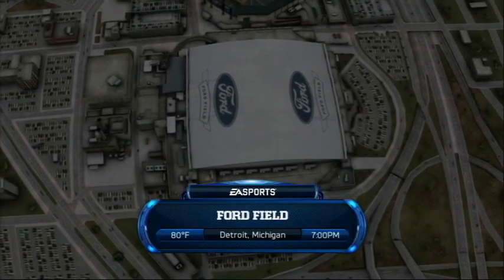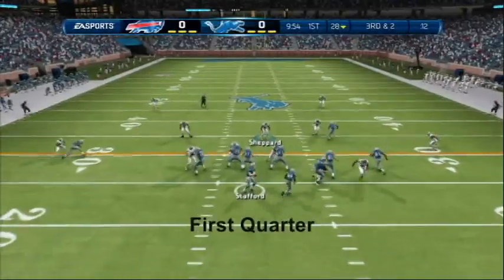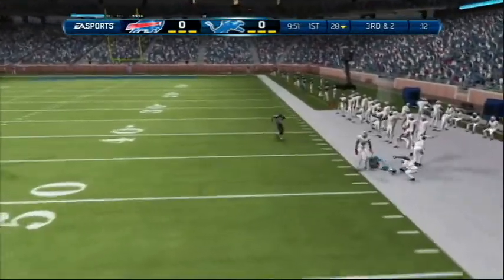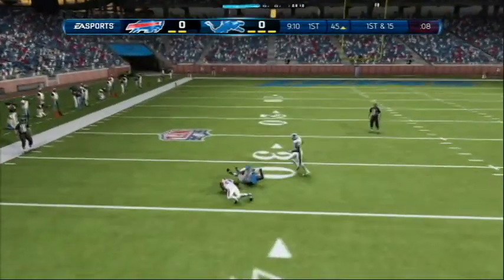Ford Field welcomes us for this preseason matchup between the Bills and the Lions. Here after the run, he's looking to the right on this throw, gets his feet down right here on the chalk. Play action fake, looking to throw — gains 12.